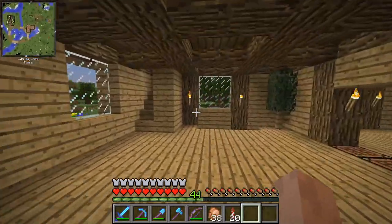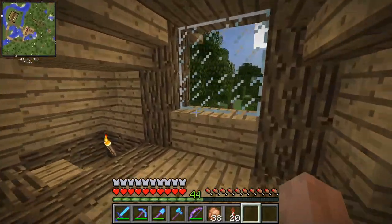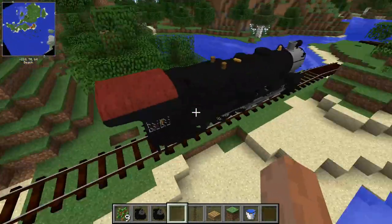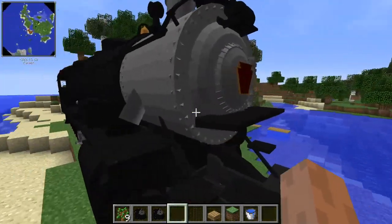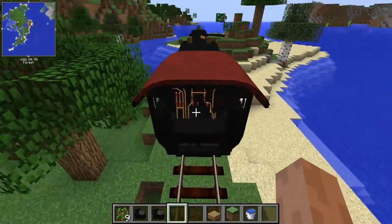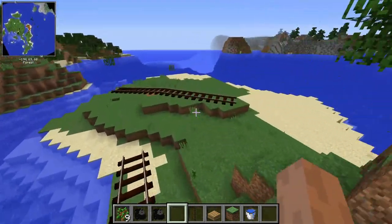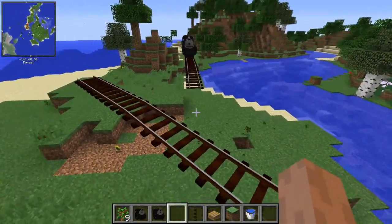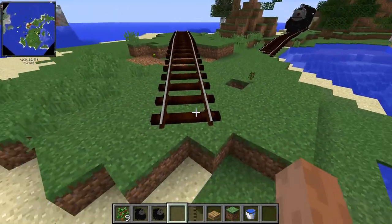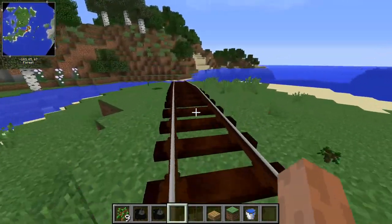To start off the episode, I want to hop into a creative world and show you what the train looks like and what the mod is. So this is the Immersive Railroad mod, and I've got a K4 down here so you can see what one of the trains looks like. It's pretty detailed and cool looking. I do know you can drive them. What I really like about this mod is you can go diagonally with these tracks and it looks good — that's something to look forward to.